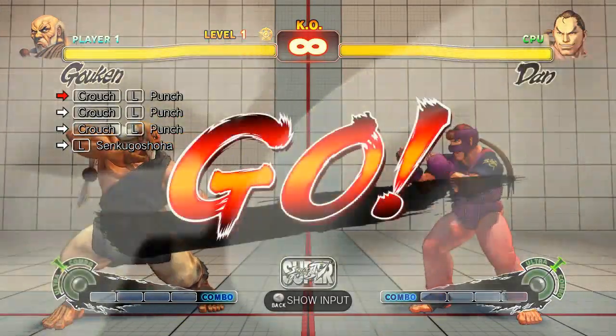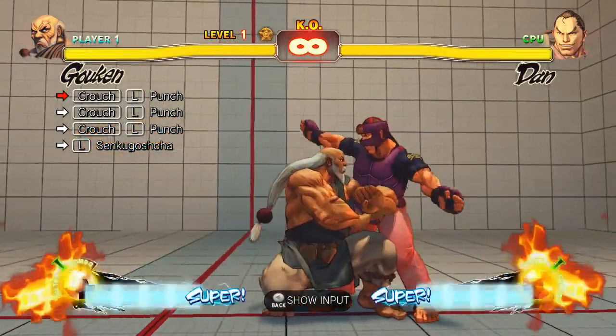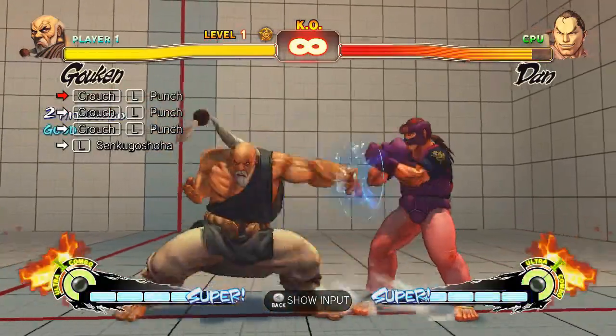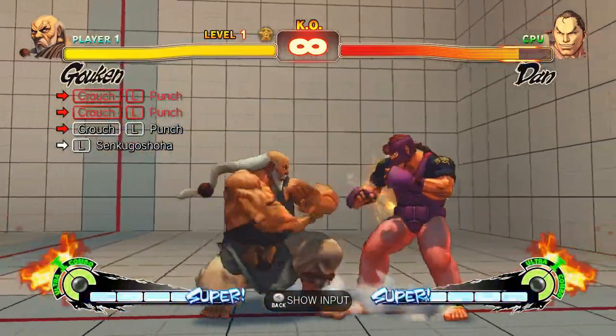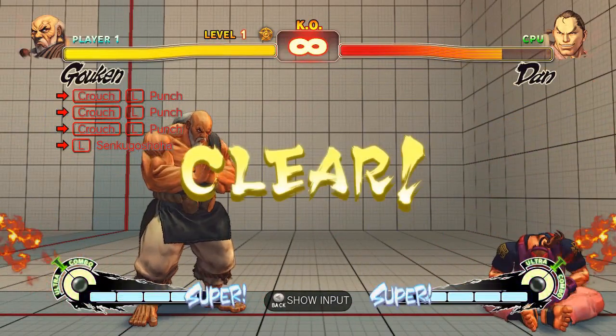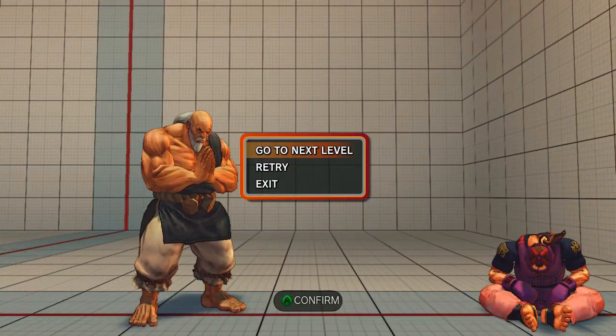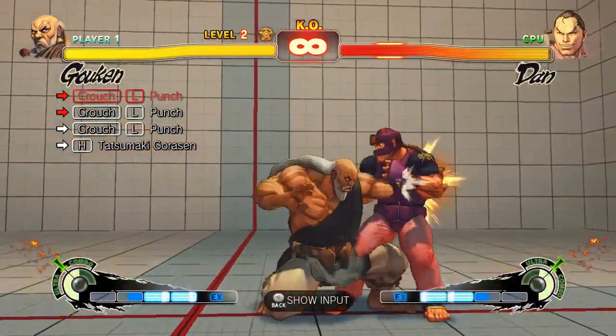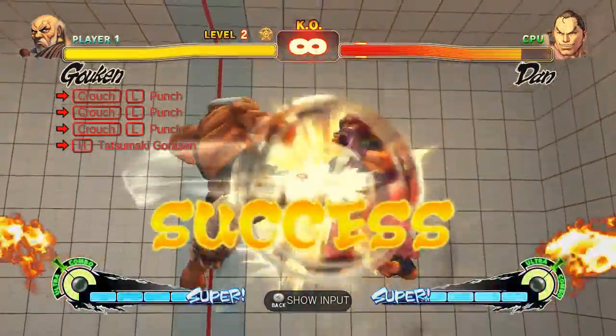The first combo is basically just trying to show you that crouching light punch is now capable in Ultra, but you have to do a bit of linking — you have to leave a little bit of space there. The second one is exactly the same, but this time I wanted to show you crouching light punch into heavy kick capsules — that is possible.